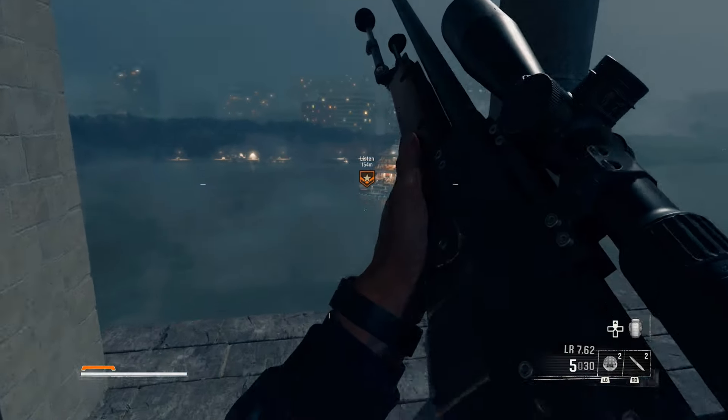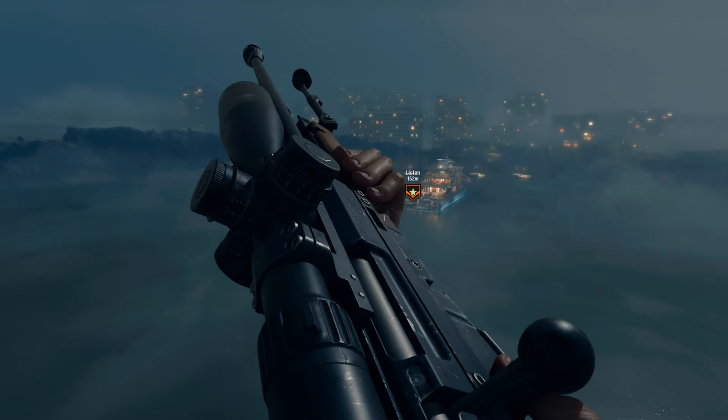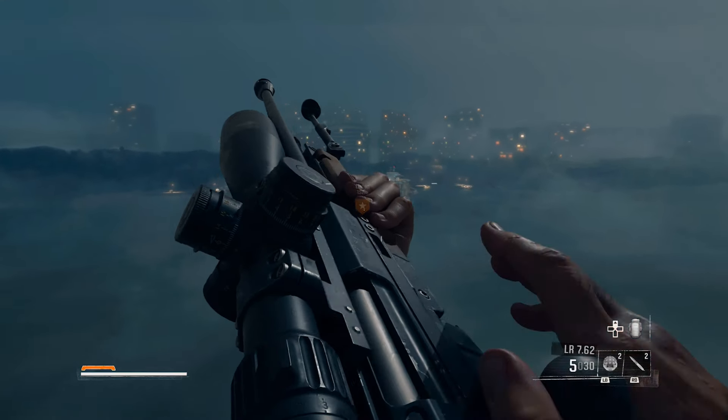Now we can climb the ladder and make our way up to the bell tower. Once you get up top, you can pick up the sniper, then zoom in on the boat in the distance and take out the target right away, or if you want you can listen to the dialogue first.